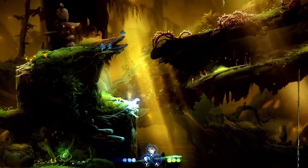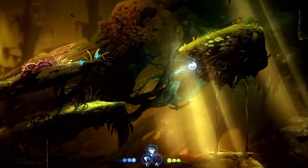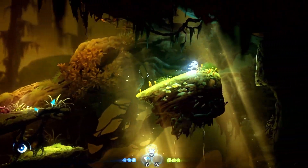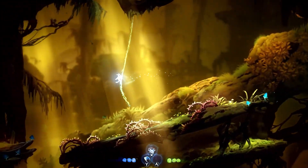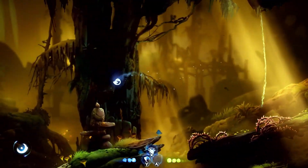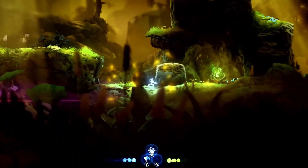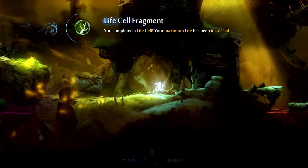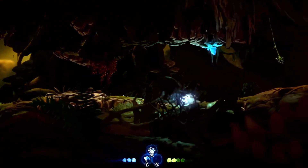It looks like we made it to another area, and we can do a little double jumping around as well. Just have to watch out for the vines as we go along. Those spiky vines are going to be an issue, and in other parts of the forest there will be even bigger spiky vines. We've got another one of these rocks here, and we got ourselves another Lifesail Fragment. It seems like we now have a fourth spot added to our health bar for Ori — very nice.